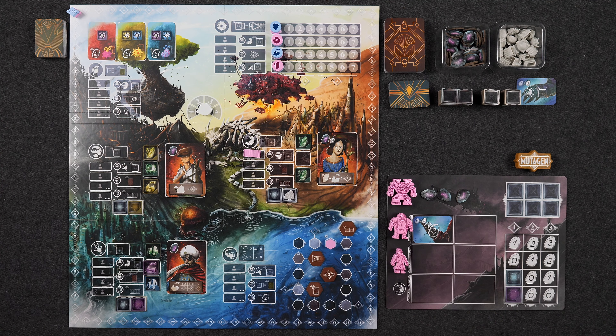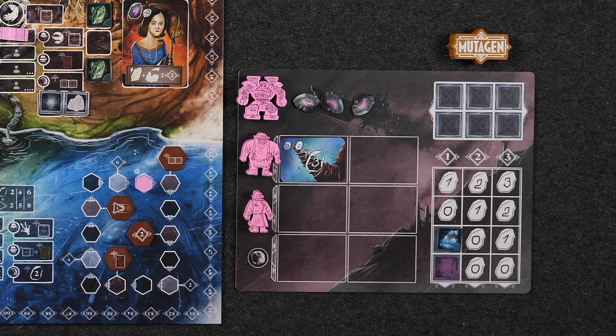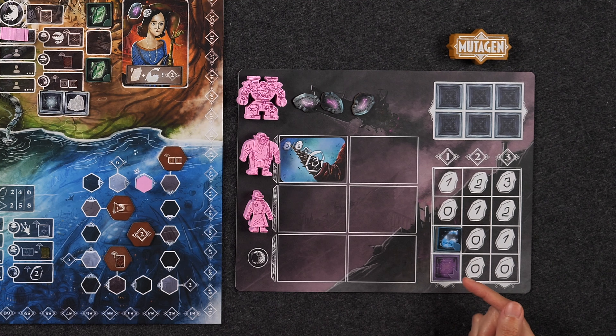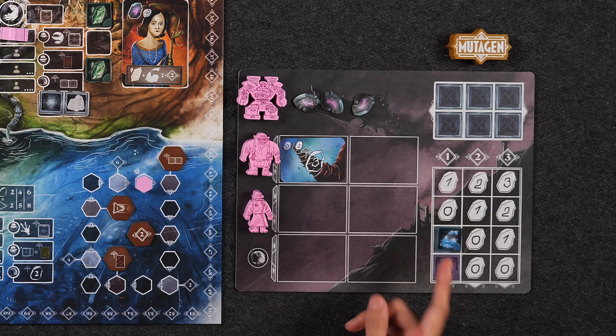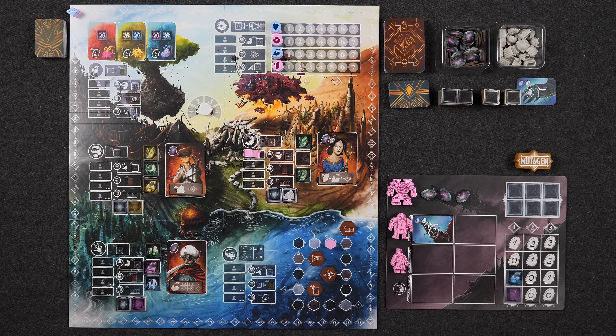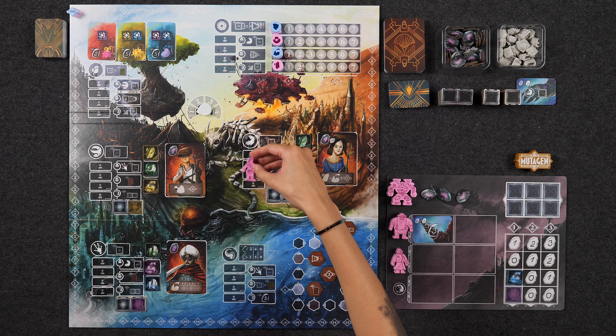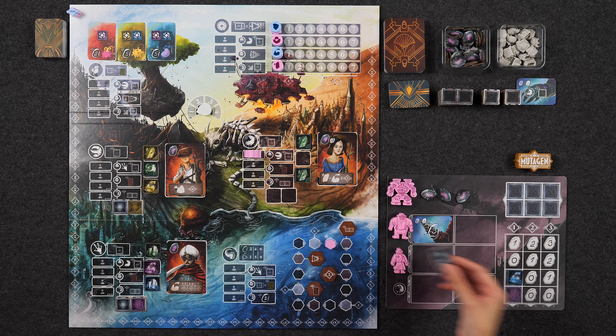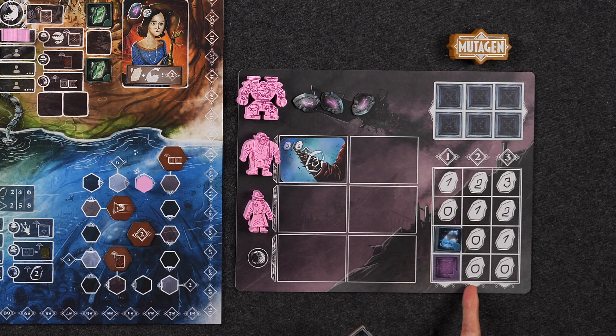Once all players have drafted a mutation card, the one left over gets discarded, and players move into the next phase, where starting with the first player and going clockwise, players will be taking turns placing one worker each in one of the six different locations on the board and resolving actions until all workers have been placed. Each location has a certain number of worker placement spots equal to the number of players, so in a two-player game, only the top two spaces of each location are available. You place your worker in the topmost available space of the location you'd like to visit.